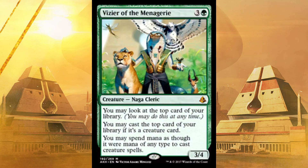Then of course there's Vizier of the Menagerie. You may look at the top card of your library — only you, you don't have to reveal it. You may cast the top card of your library if it's a creature card, plus automatic color fixing. That's huge. You can bring out twice the number of creatures as your opponent in an all-creatures green deck. Plus in a multi-color deck, here's your fixing. And it's a 3/4 — pretty hard to blow up. Nothing bad about this card.